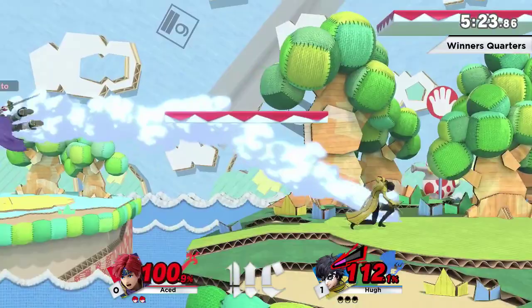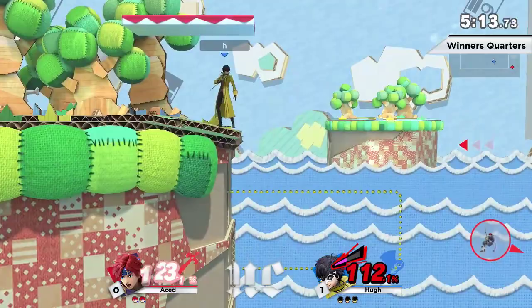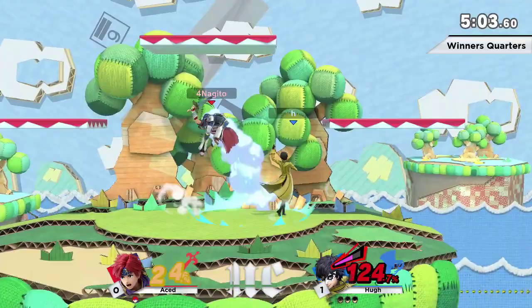Good air dodge — very good option. Ace is doing a much better job of mixing up his options, but that kill confirm is going to do it. Yeah, I think he's gone. He's been building up the arson too — he's got to take the stock soon, probably next hit or two. If he gets another arson, I'd be a little scared.